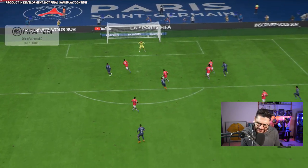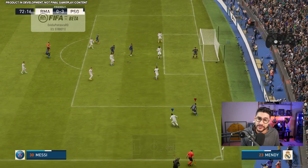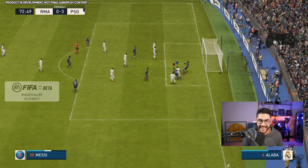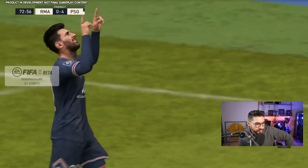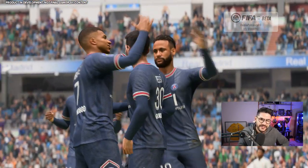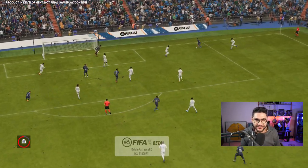Jumping directly into today's video, we've got the best new skill move. It is called the heel to ball roll and at this moment it looks absolutely spectacular, incredible. It is very very similar to the La Croqueta from a couple of years ago, very similar in terms of how overpowered it is, because the motion is a bit different.